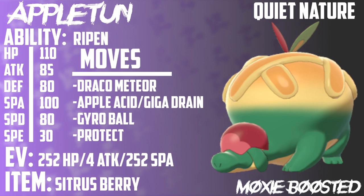Here's Appleton. He is extremely, extremely thick with that 110 base HP and 80 in both of its defenses. Now, 80 in both defenses isn't that impressive, but when you put that onto 110 HP, it's able to eat some insane hits, especially with a couple of its abilities.